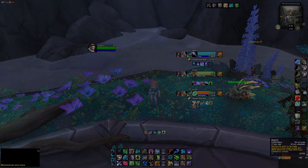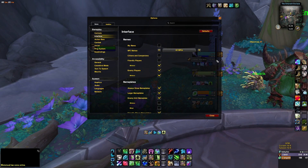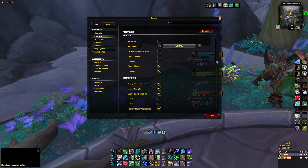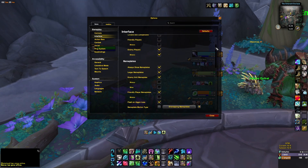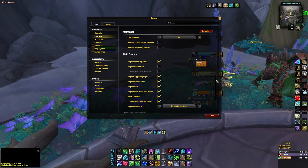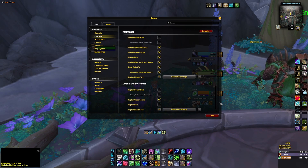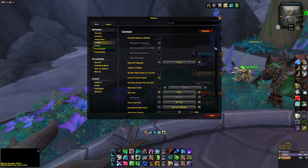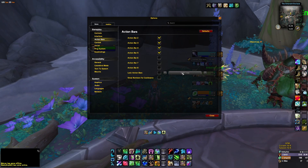Let me show you my interface settings so you can see what I'm using. You can copy all of these. I track names and minions. For Raid Frames, you want to be using raid frames — I just have all of them ticked. For Combat, to display the combat text tick those two options. Everything else is really simple. For Action Bars, just that setting. That's all for interface settings.